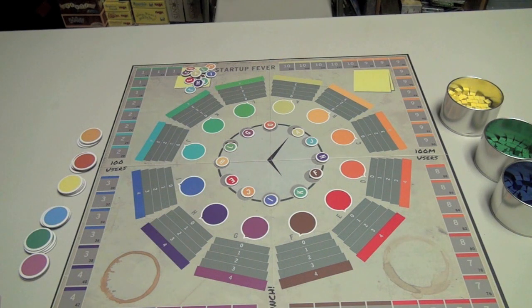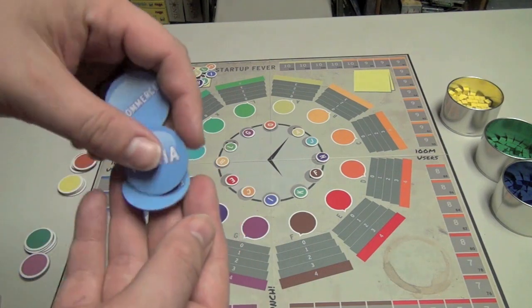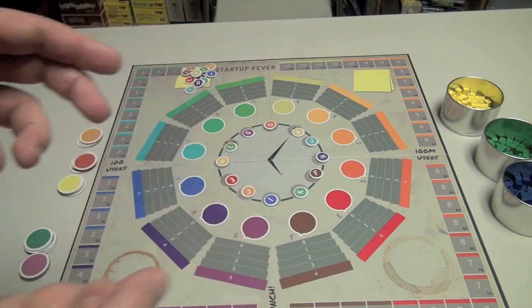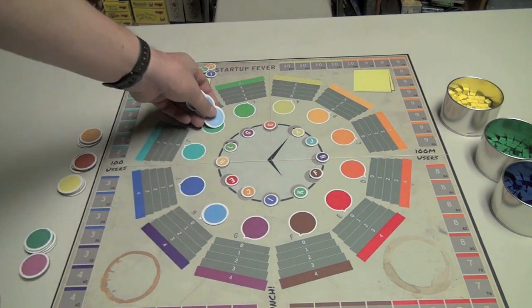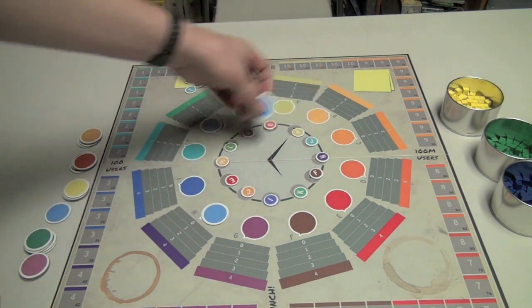Each player at the beginning of the game gets four different products: a communications product, a media product, an e-commerce product, and a social networking product. Depending on how many players are in the game, you'll pick some of those products and put them on different spots on the board, probably near you.